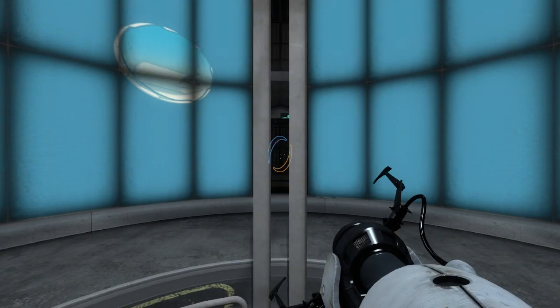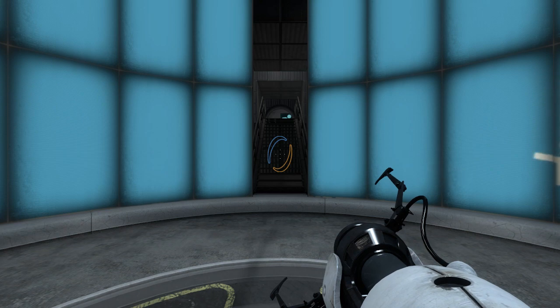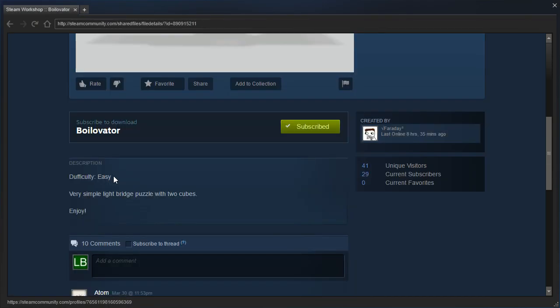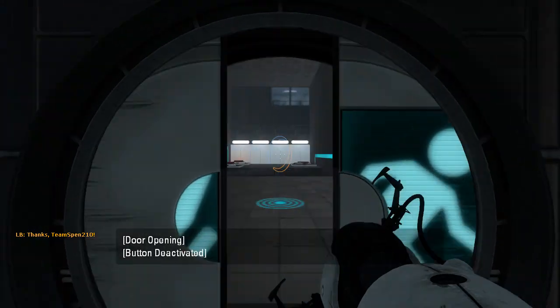Hey guys, I'm LB, and let's check out Voilevator by Derafei — I mean, Boilevator by Faraday. Difficulty? Easy. Very simple light bridge puzzle with two cubes. Enjoy. Alright, let's get started.